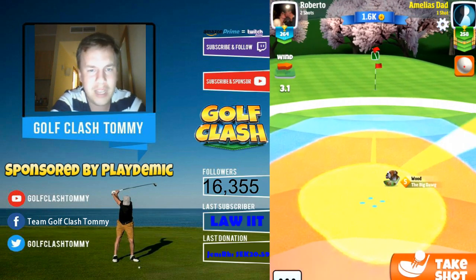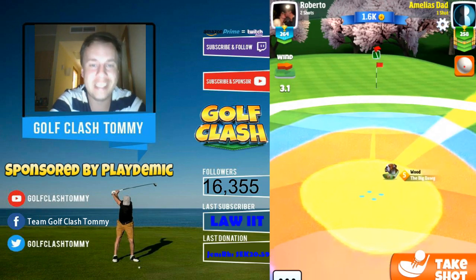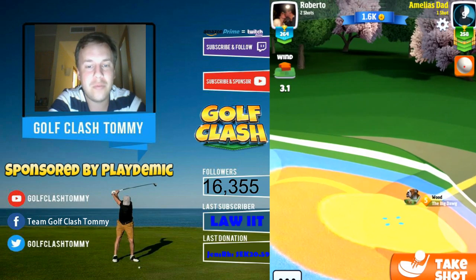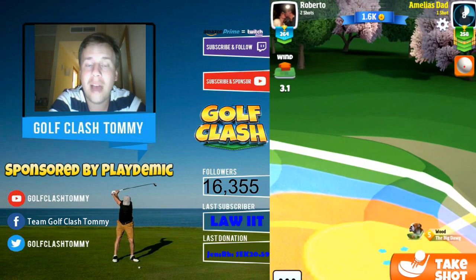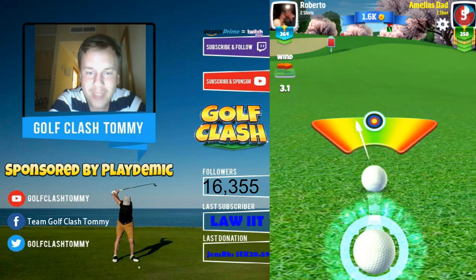We are going with one and a half bars of backspin, which is completely wrong. We should be going with one and a half to two bars of topspin as mentioned before, to give ourselves the opportunity to get the ball to roll into the hole. Keep in mind this hole is played uphill, so you have to adjust for that.